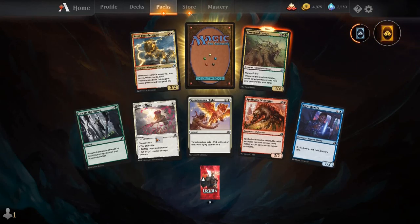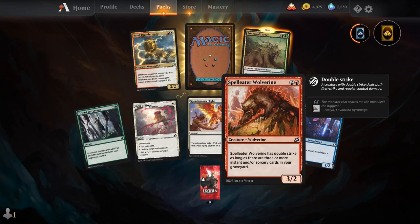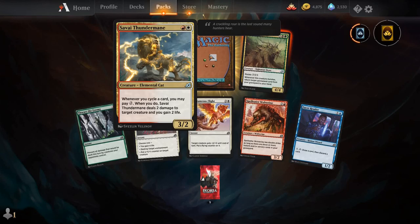Light of Hope, Spontaneous Flight, Spell Eater Wolverine, Facet Reader, Boneyard Lurker, Savory Thunder Mane, and our rare is Slitherwisp — we've got a playset, I think.